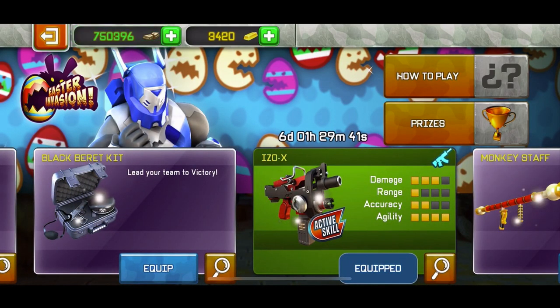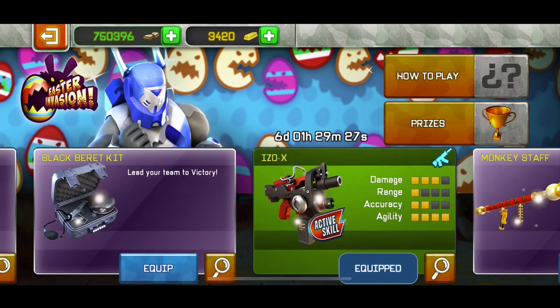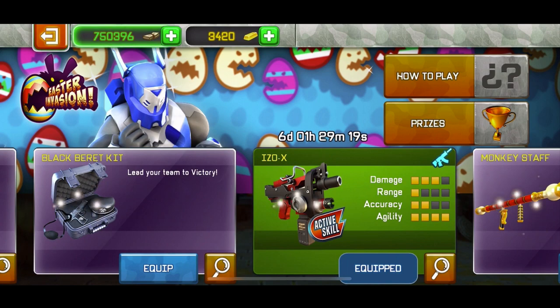Now if you guys wanted to buy this weapon but weren't sure — it costs three and a half euros, which is basically around four dollars — and you weren't sure if you want to spend money on it. So first I'm gonna review the ISO in this video, then next video will be the monkey stuff, and the third video will be the black barret kit.